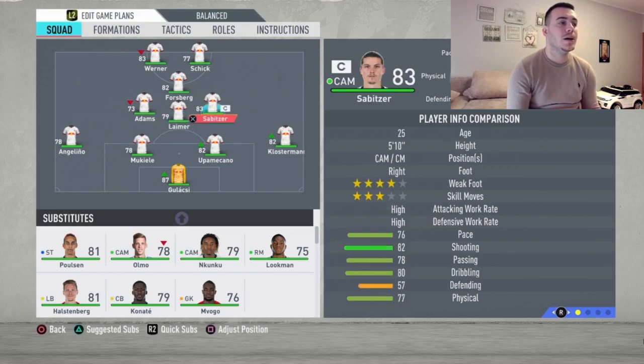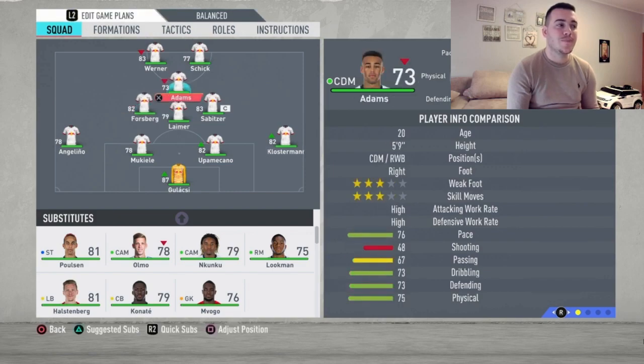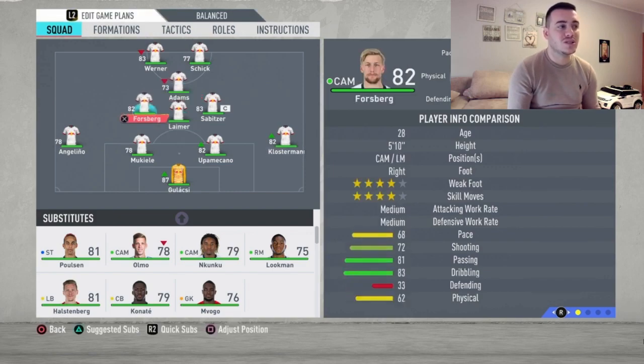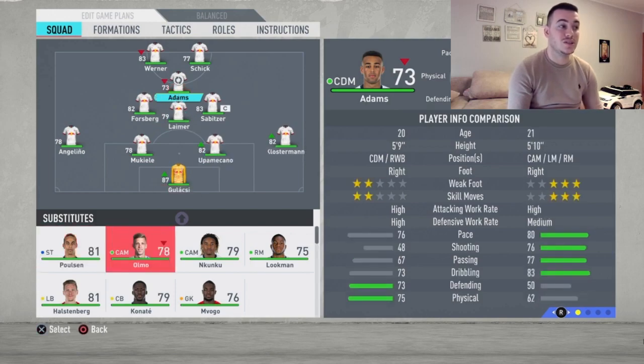Moving up to midfield, we've got Laimer in the CDM position. I like him because he never leaves that position — fantastic player. At right CM we've got Sabitzer. If you've seen him play in real life, you know why this guy has the armband — he puts his heart and soul on the field, a fantastic player. Moving to the left CM, that's going to be Forsberg. Some of you might ask why not use him as CAM, but he lacks pace and shooting.